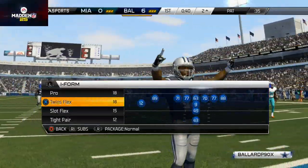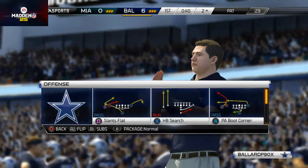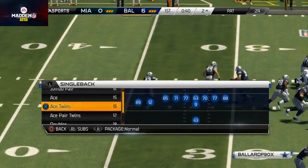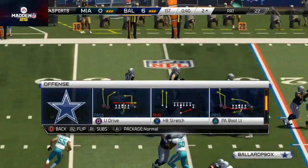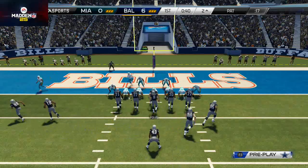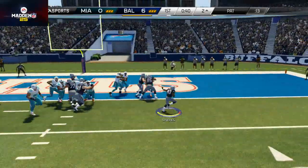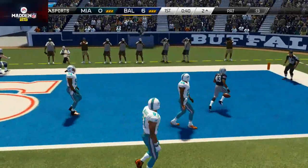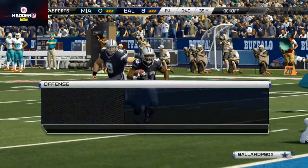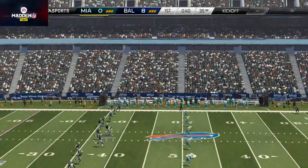Here's how you score: use that same play — either the I-Form Twins stretch or the Single Back Ace Pair Twins outside zone. You'll see the computer always comes out in a goal line defense in that situation, so it's easy. Just hand the ball off and go outside. Even if your opponent scored a touchdown, it'll be 8 to 7 and you'll get the victory. That's how I beat every solo challenge in Madden Ultimate Team.